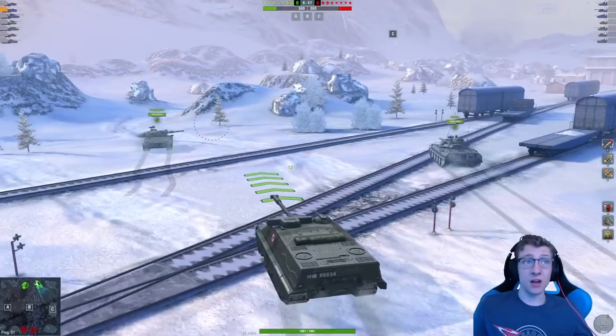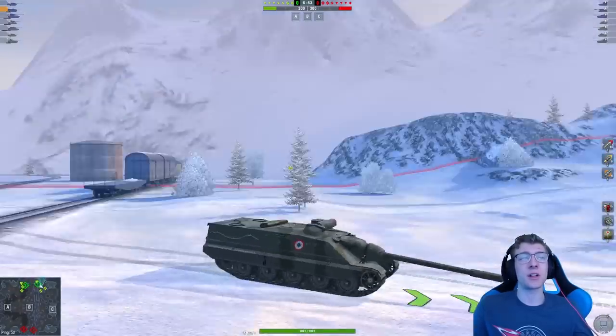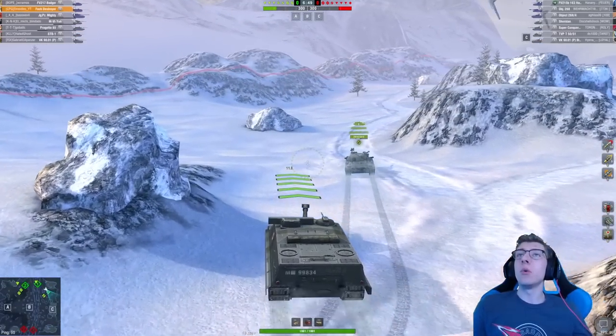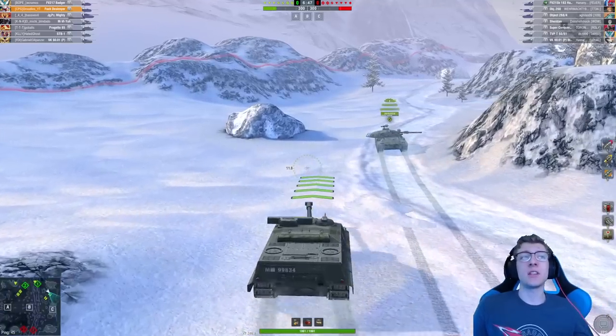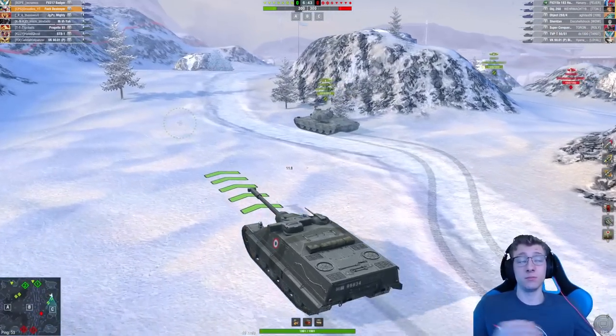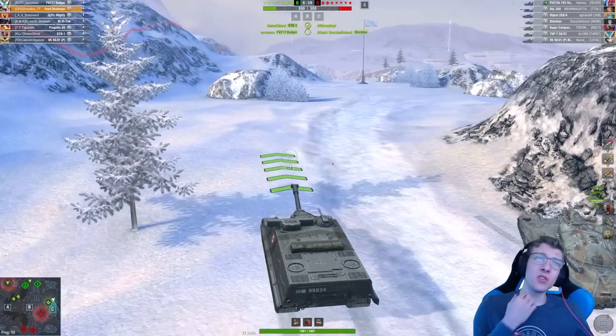We can see that the gun looks a lot weirder. This is what the original gun actually looked like on the Foch — I think it should be a little thicker, personally. We're going to make our way all the way into the front line. What do we have up against us? We've got a Sheridan and a TVP 50-51. We've got an 11.8 second reload for 600 alpha. Not too bad.